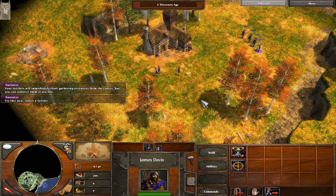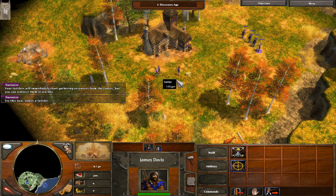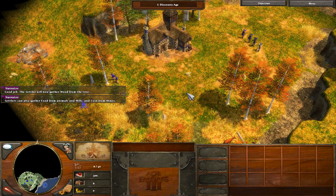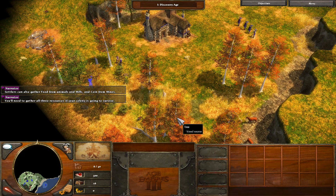Try this now. Select a settler. Now right-click on one of the flashing trees. The settler will now gather wood from the tree. Settlers can also gather food from animals and mills, and coin from mines. You'll need to gather all three resources if your colony is going to survive.